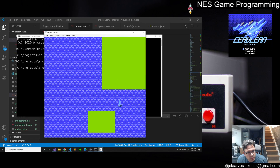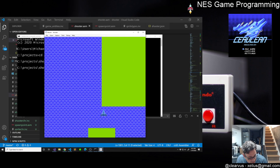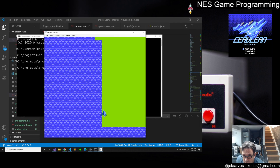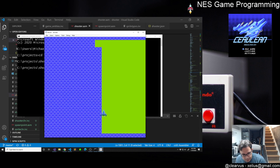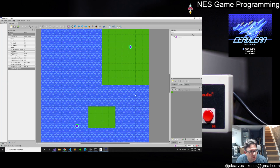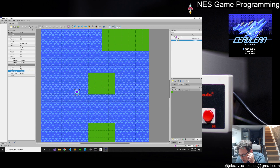That of course broke some of the other stuff in the game - specifically it broke the way that the map was working. That was because the map was only storing information about the entity and not the sprite in use by the entity. So there were two parts we had to update: the spawn point to include the sprite in addition to the entity so that those could be matched up properly.